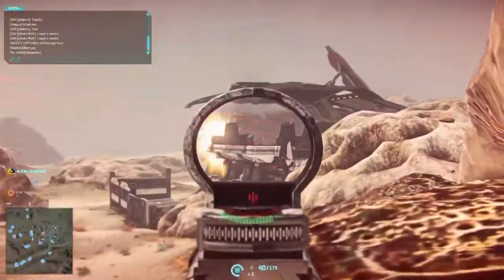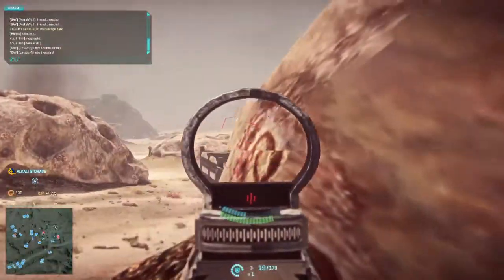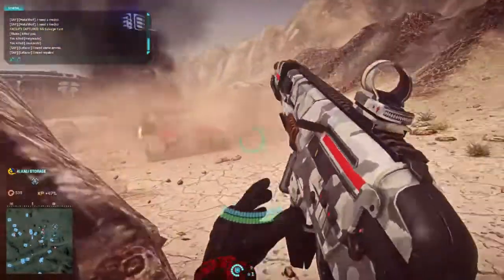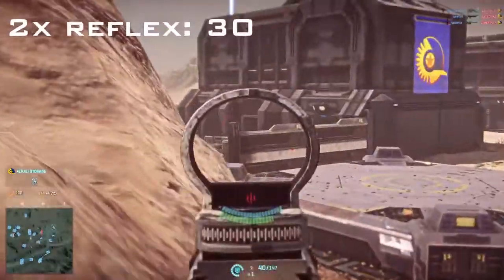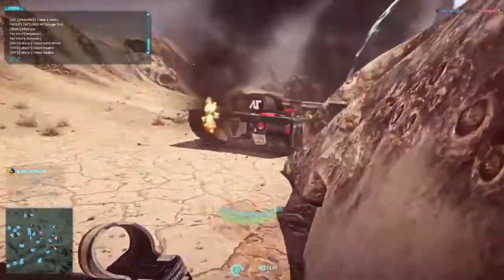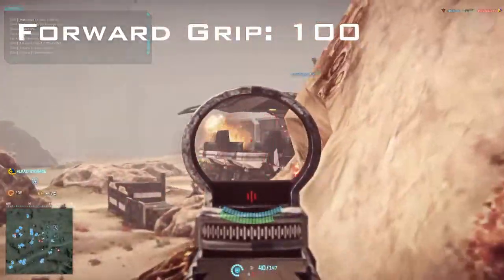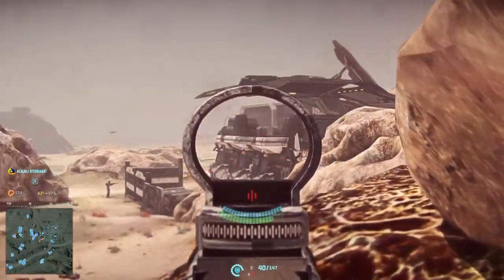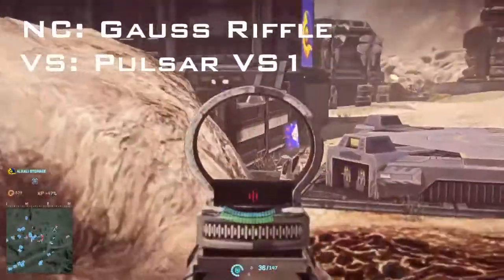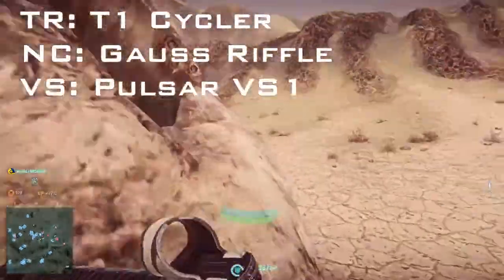Moving on to your offensive side — the weapons at your disposal. At this early stage, if you are a new player, I would recommend sticking with the basic starter guns, as they are all fairly capable at dealing death to a reasonably good standard. The certs I would recommend starting here are 30 certs on a scope — my recommendation is the 2x reflex, as the magnification is good but not overpowering for closer range engagements. I would also invest another 100 certs into the forward grip under the rail attachments, which will make the gun a little bit easier to control by helping reduce recoil slightly. As you may have noticed, I am playing as TR and using the T1 Cycler — the same certs apply to the other factions' starter weapons: the Pulsar VS1 for Vanu, and the NC1 Gauss Rifle for the NC.